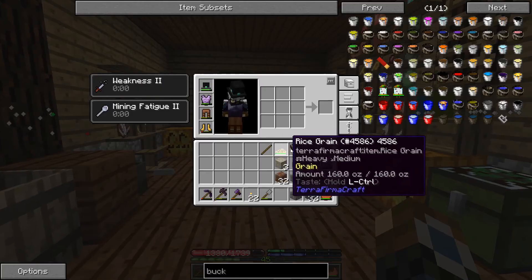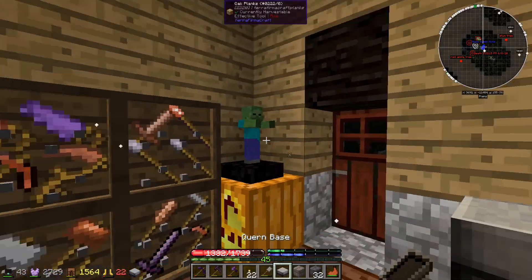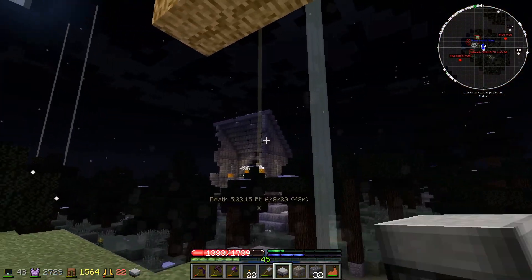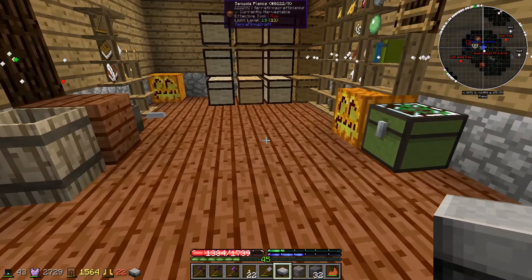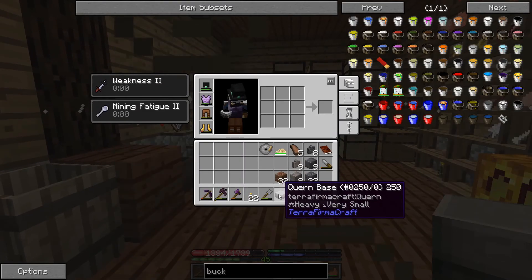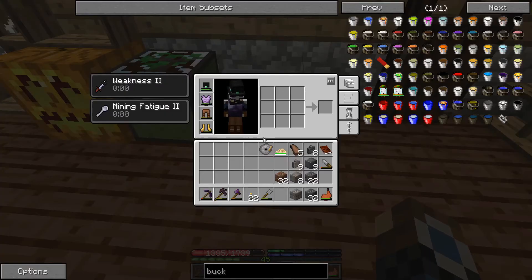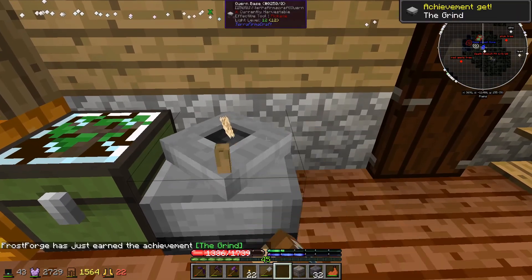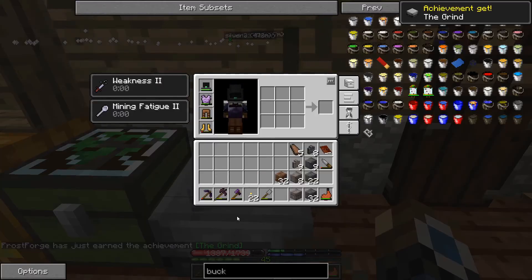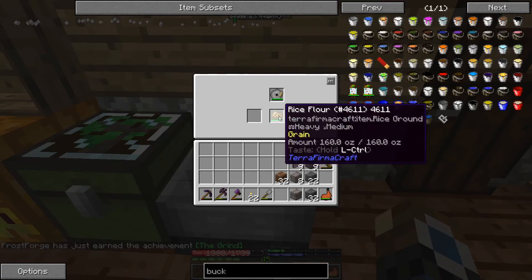The first thing we're going to do today is use some of this stone to make a handstone. Some smooth stone that we've just been gathering up from that house over there, but it can also be obtained by using the chisel on any raw stone. That gives us the quern base, which we then place here. We can use this to grind down our grains into flour.